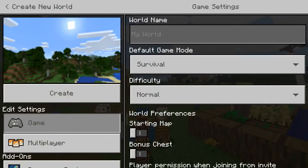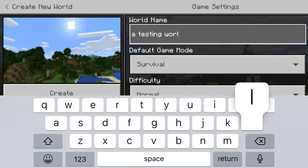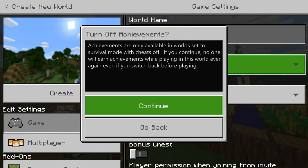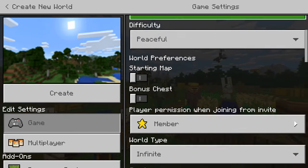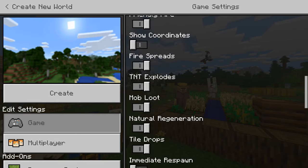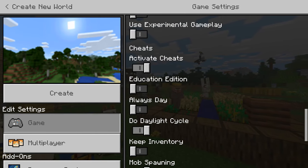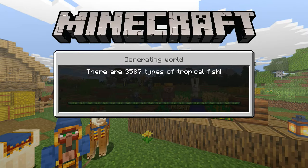I'm just gonna create a new world — a testing world I'm not gonna be keeping. I'm gonna make it creative so I can fly around and get things really easy, and make it a flat world and always day. You don't have to; I just don't like building at night.